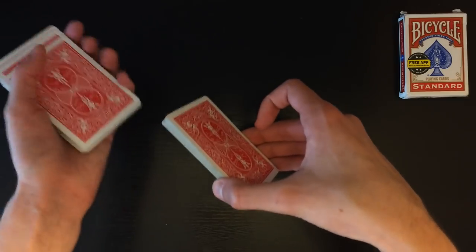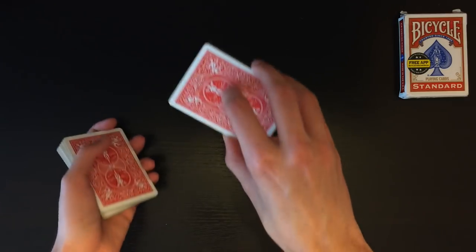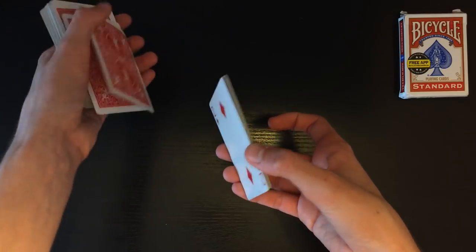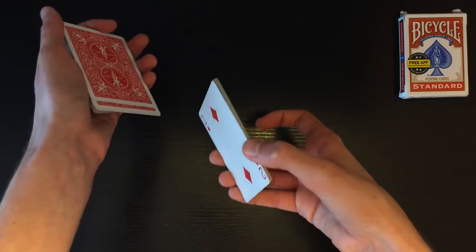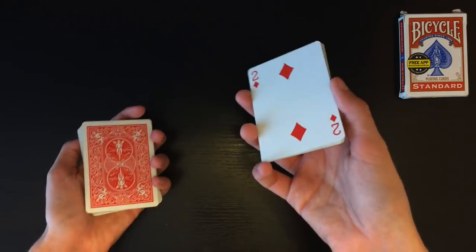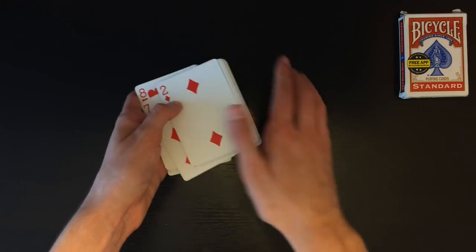Hold the deck with three fingers on one long side and thumb on the other, peeling small chunks of cards off the top and dropping them into your left hand. The spectator calls out stop whenever they want — let's say they call stop right here. Tap the right hand packet against the other half, then raise your right hand to show the bottom card to the spectator. Since you're only peeling cards off the top, the bottom card never moves, so it's always going to be the two of diamonds no matter where they say stop.